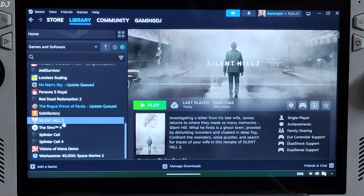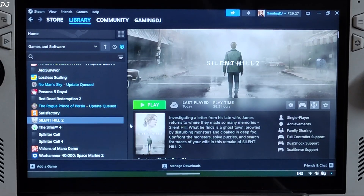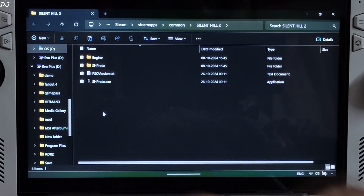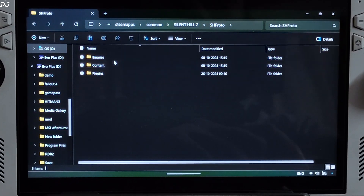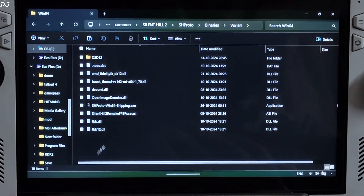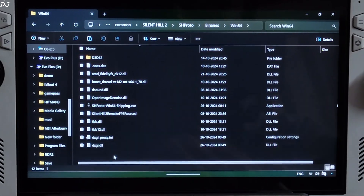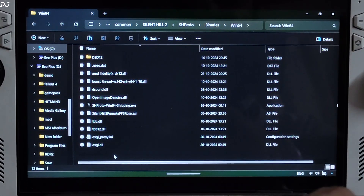I own the Steam version of Silent Hill 2. Select the game in your library, right-click, manage, then click Browse Local Files. This opens the game's install directory, but don't paste the mod files here. You need to open the sh_proto folder, then the Binaries folder, then the Win64 folder — this is where the game's main exe file is. Paste the mod files here. No need to edit the INI file; the default settings work just fine.